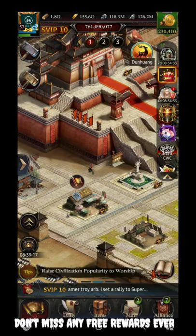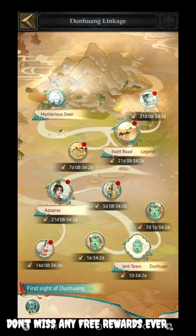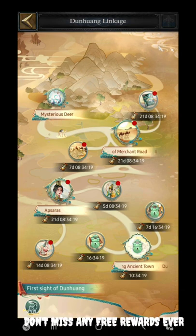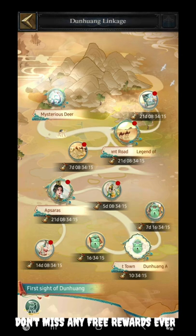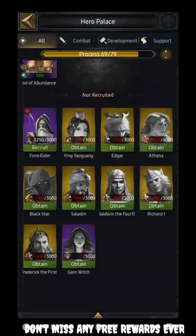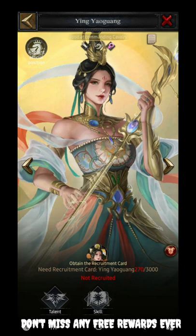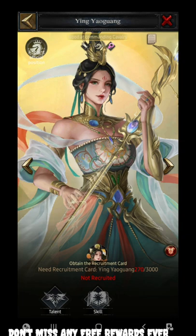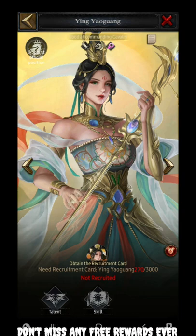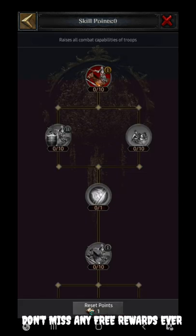Now let's move to the hero. This particular event is a completely free event. The special hero Dunhuang is the linkage of this particular hero only. Now let's move to an explanation of the things you need to know about this hero's attributes and skills. The hero is named Ying Yong Huang — a Chinese hero or heroine — and is basically good at commanding cavalry.